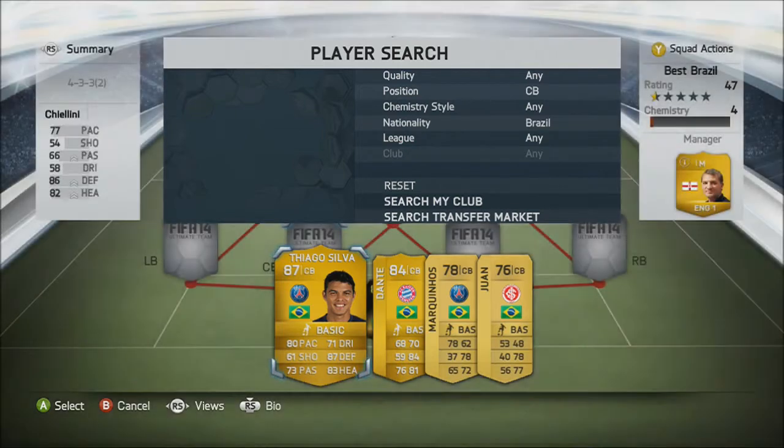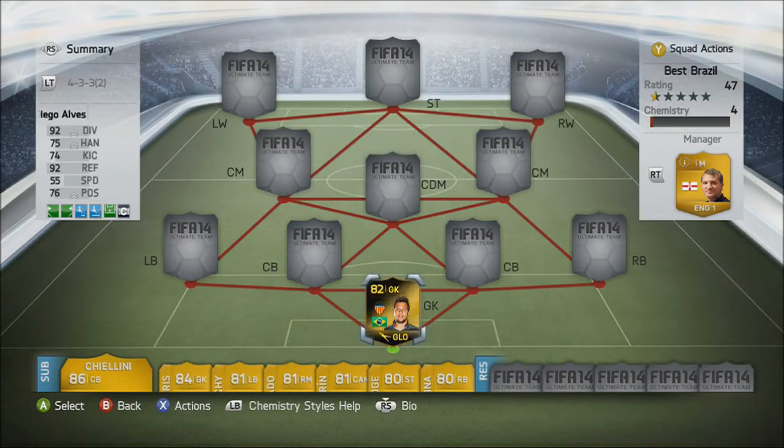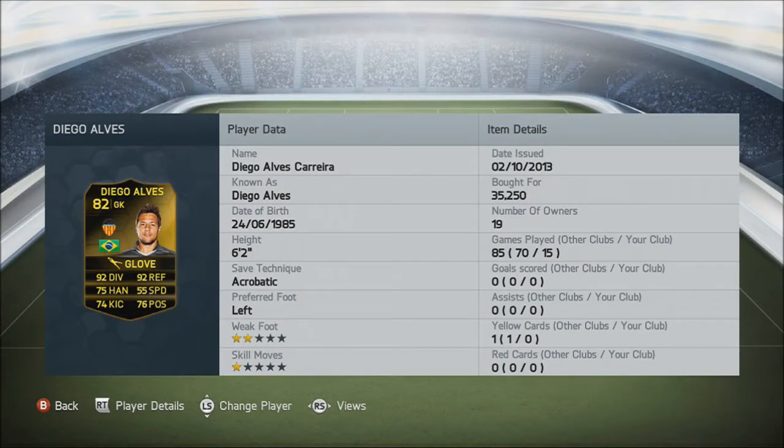The midfielders — you'll see I've got two lower rated players but they are the highest rated in their position. Going straight in with our goalkeeper here, it's Diego Alves. He is 35,000 coins — I picked him up at the 59th minute so he might be about 37, 38k. Yeah, he's a really good player.